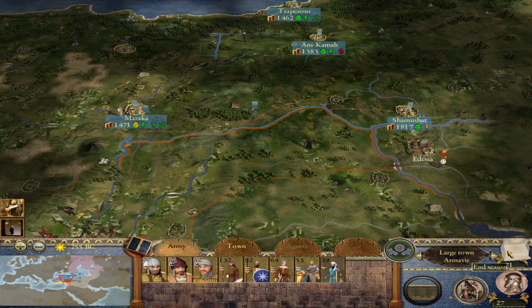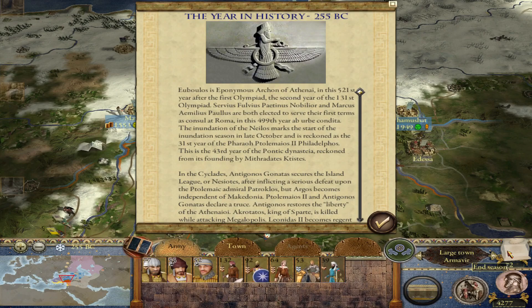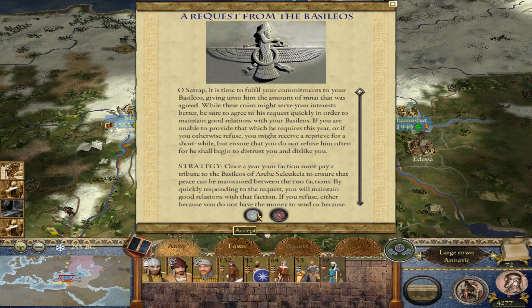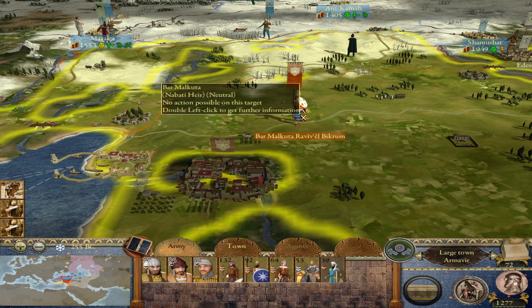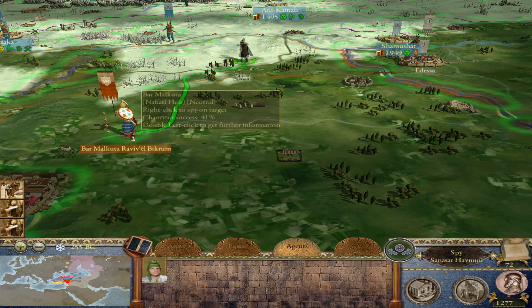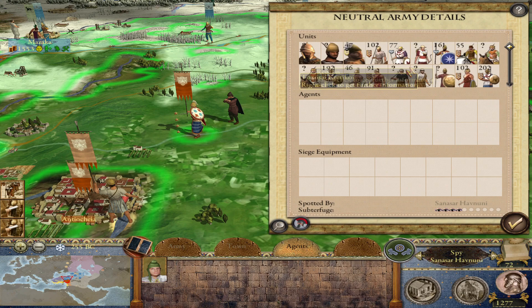Let's end the turn and see what happens. We have to pay the Seleucids again, unfortunately. But it seems like the Nabataean army has lost some troops — our spy got in there. They've lost a bunch of troops, which is very nice.